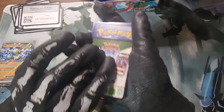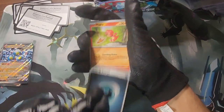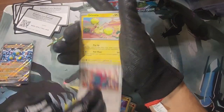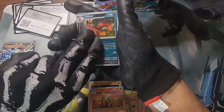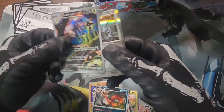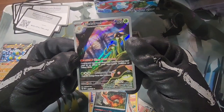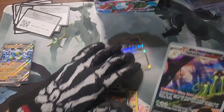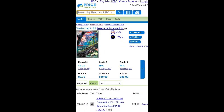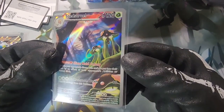We are probably about halfway done so far. Porygon, Krookodile — Toedscruel! There we go, a nice full art and a Steelix at the end. Nice Toedscruel illustration rare — that one's cool right there. Let's take a look at what this one's going for. That is a nice illustration rare right there — Toedscruel. If it's a ten it's about forty dollars.